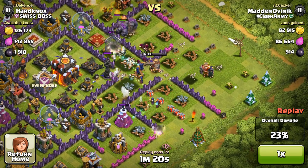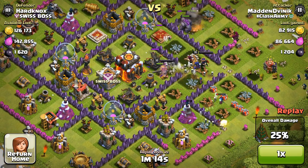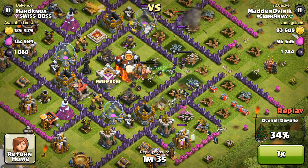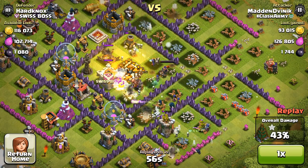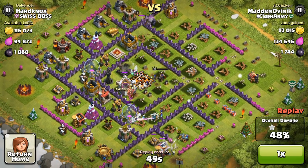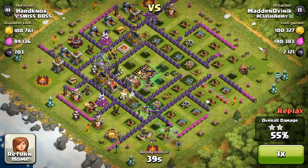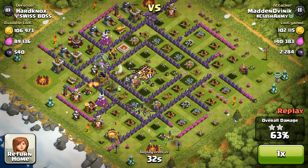We have a great path to the center now, all the walls are broken, and the heroes are going directly to the center. At this point I realize I forgot spells on this one, but I think we're gonna be good because we have the Barbarian King and Archer Queen heading to the town hall. If you're wondering why this is a replay and not a live raid, it's because I've been using my iPad. The iPad doesn't have great quality, so I use a capture card with my Galaxy Note 3 — much better quality. Replays mean I raided on iPad.